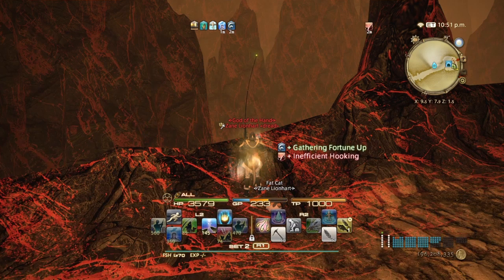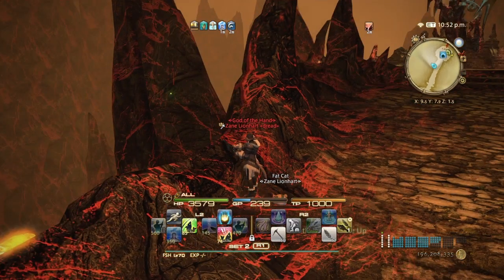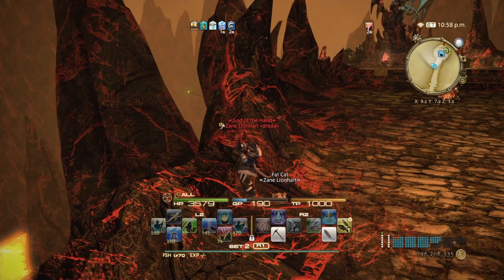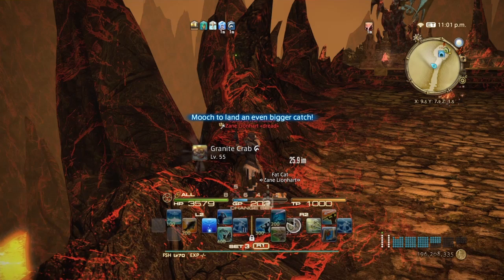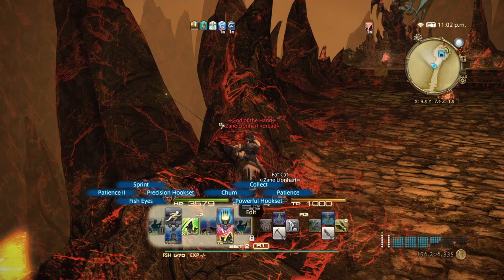Cordial, Patience — and there we go. Very light tug, so it's gonna be the granite crab. High quality — nice. Go ahead and mooch and then use Powerful Hook.